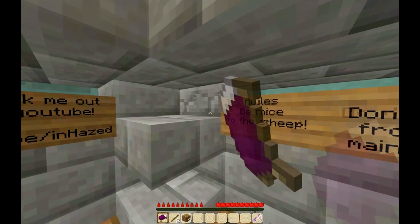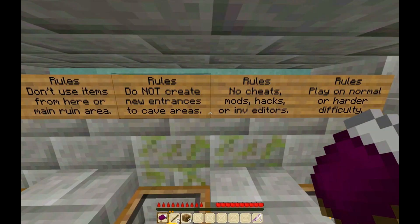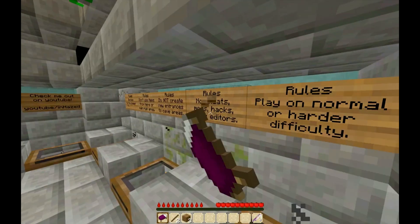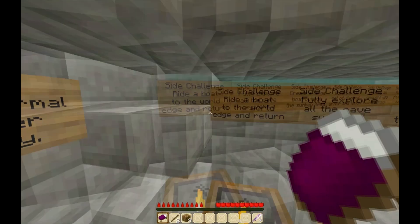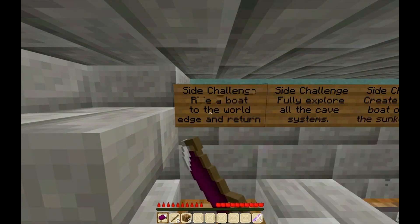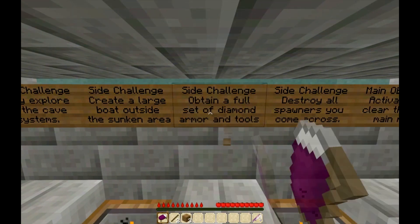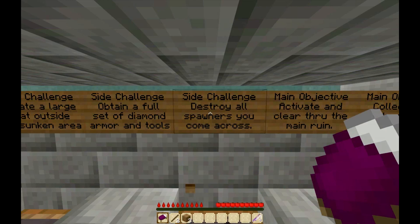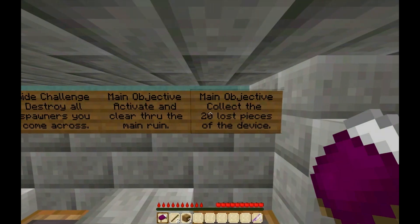Rules: Be nice to the sheep — very nice rule there. Do not use items from the main ruin area. Do not create new entrances to cave areas. No cheats, mods, hacks, or inventory editors. Play on normal or hard difficulty. Side challenges: ride a boat to the world edge and return; fully explore all cave systems; create a large boat outside the sunken area; attain a full set of diamond armor and tools; destroy all spawners you come across; activate and clear through the main ruin; clear the 20 lost pieces of the device.